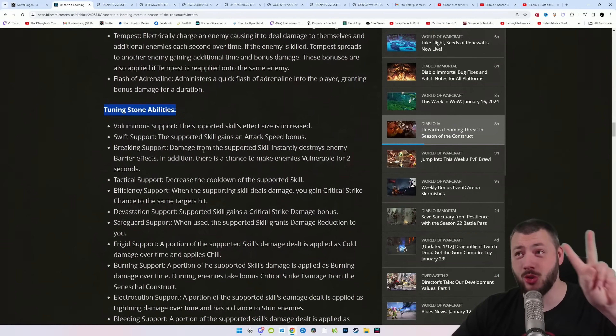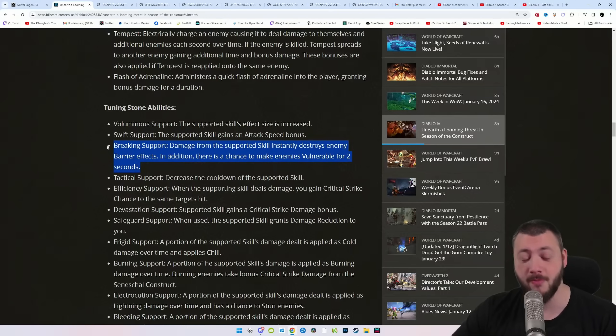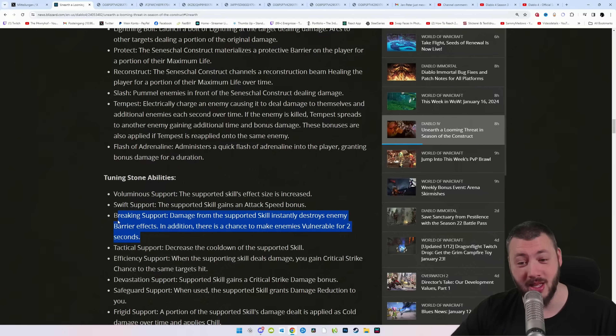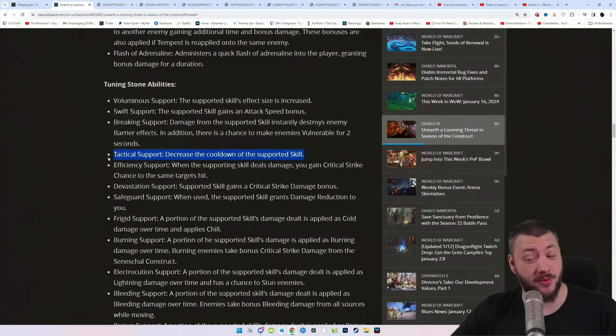The protective stuff sounds personally more interesting to me than the offensive stuff. With tuning stones, you choose two of the 12 abilities and then have three slots to tune each. For example, Breaking Support is very good — damage from the supported skill instantly destroys enemy barrier effects, and there's a chance to make enemies vulnerable. Necro struggles with making things vulnerable, so adding Breaking Support to Gyrate gives area-effect vulnerability, perfectly merging with a blood surge build.